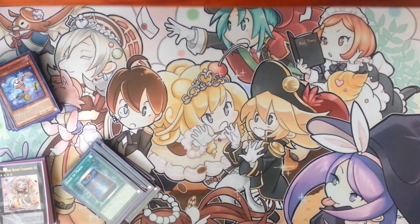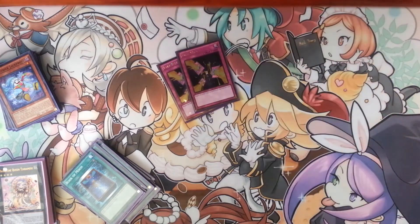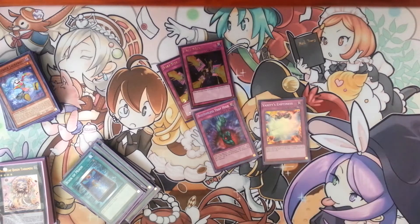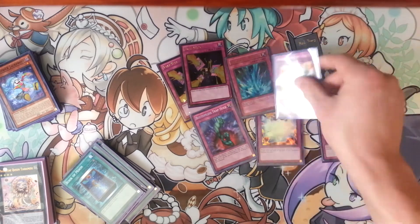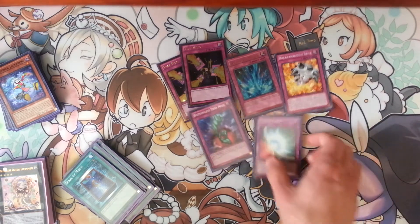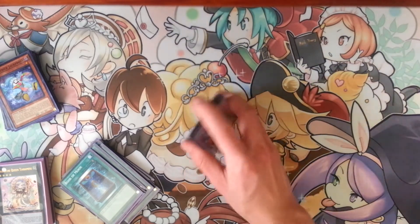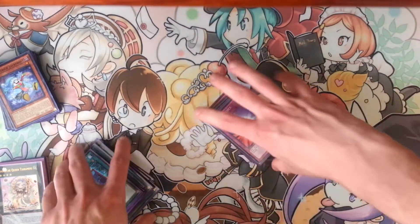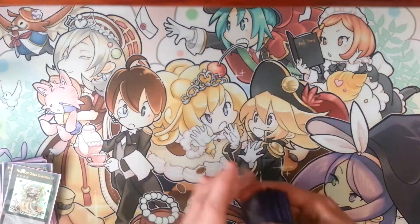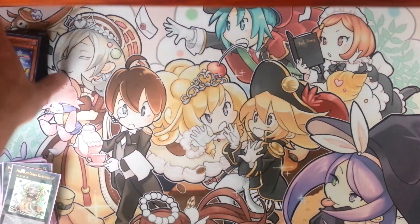For the traps, a small but powerful lineup: 2 Trap Stun so we can get our plays off, 1 Bottomless Trap Hole, Vanity's Emptiness, Mirror Force, Torrential Tribute, and Breakthrough Skill. These are all staples — powerful traps, never a dead draw, and they always help me out. I don't like running a lot of traps because the deck slows down, and I don't like this deck when it's slow.